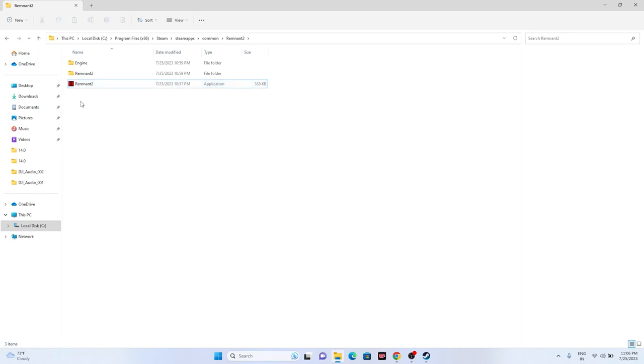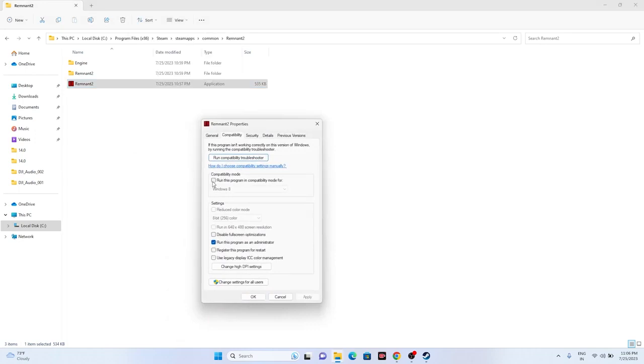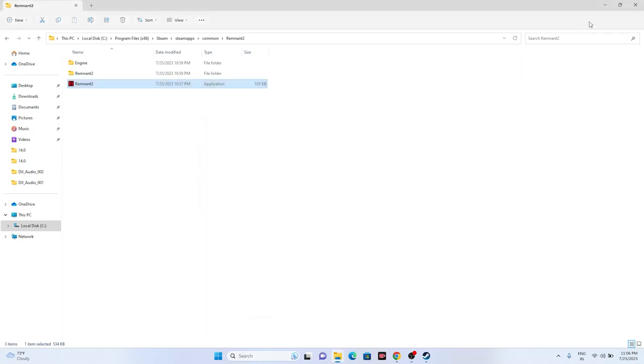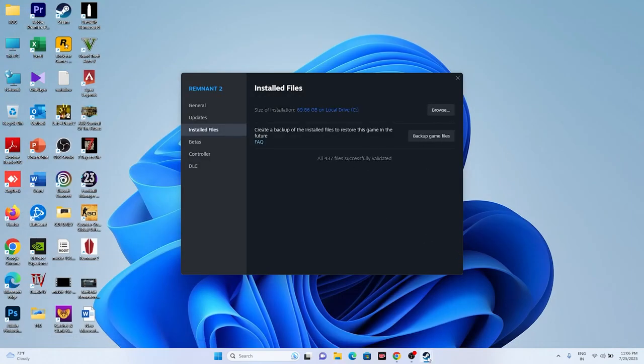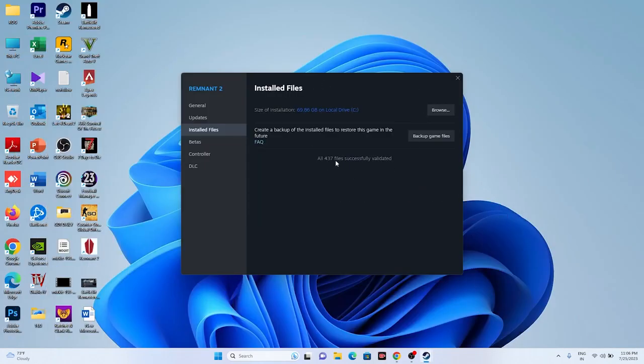If that doesn't work, try running the game in Compatibility Mode. Right-click the game, go to Show More Options, Properties, then Compatibility. Check Run this program in compatibility mode and set it to either Windows 7 or Windows 8. Click Apply and OK, then check whether the issue is resolved.